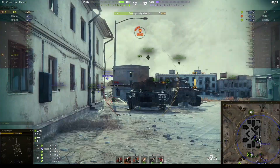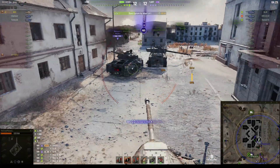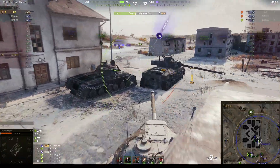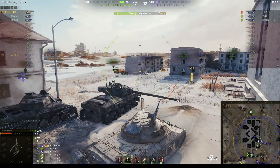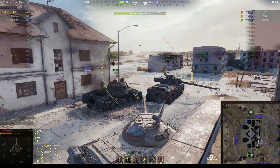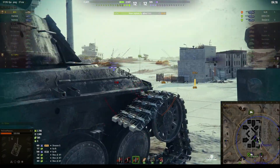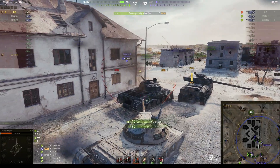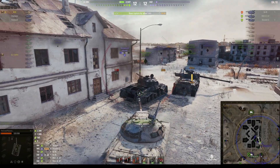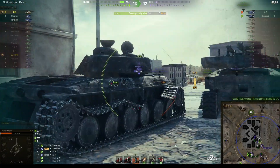The Scorpion has come in to try and kill us. He puts a big round into us but it's not a killer, and he does take a hit — I think that was from the Ferdinand in the cap area. Now we're loading the HE round. Of course HE will pen the Scorpion, and he does — 484, a low roll. We're loading the last HE round to take out the Scorpion.